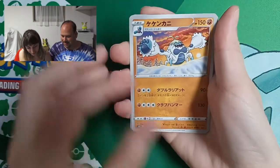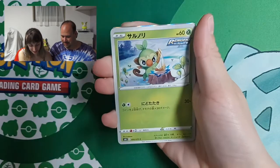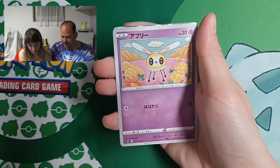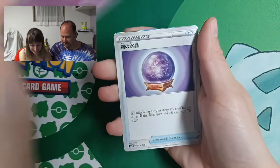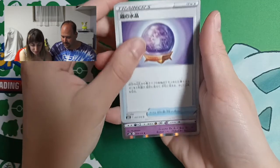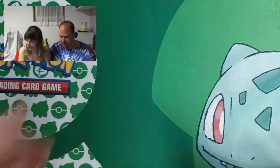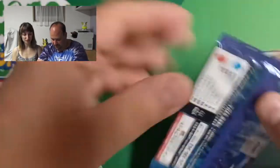You have a holo at the end. This is Crabominable. And then we have Grookey and Beautifly. This was the Fog Crystal. And Cresselia — holo, yes. I found a lot of holos this time.